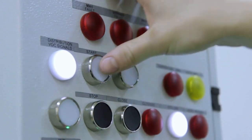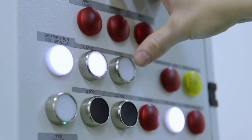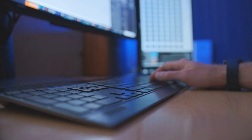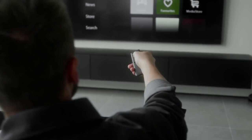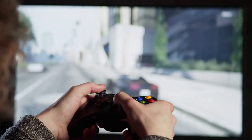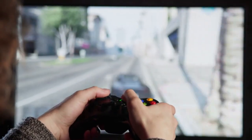2. If your controller doesn't have a readily apparent menu button, or if the on-screen menu doesn't have a Quit option, you can try using the controller's Home or System button, if it has one. This often brings up a system menu with options to switch games or return to the main Batocera menu.